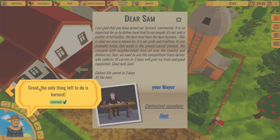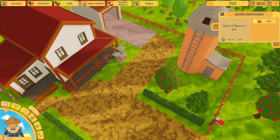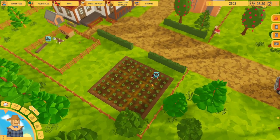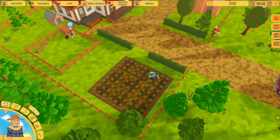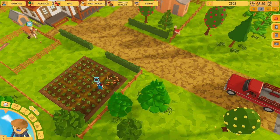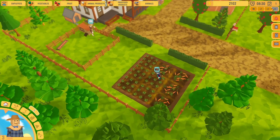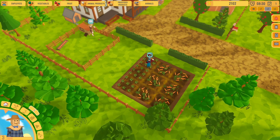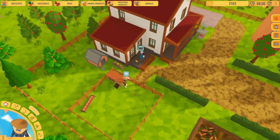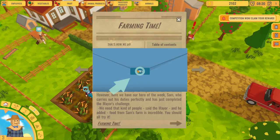We need to collect 10 carrots in three days - I think that's feasible, so let's sign up. Apparently our name is Sam - you don't really get to pick your name. They're actually growing really, really fast. I don't know if they grew super fast because of the tutorial or if they always grow that quick. I'm going to speed up the game - you can do times one, times three or times six. He's picking them up and bringing them into the house. I've completed the task - that was a pretty easy task actually.